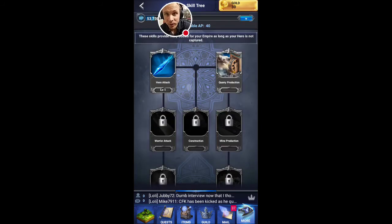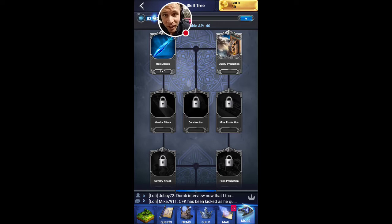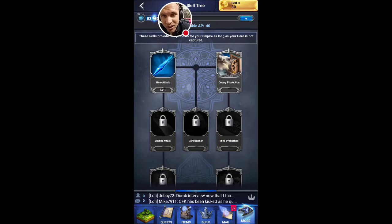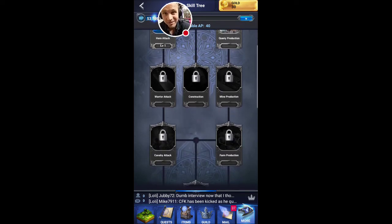I have a ton of skill points saved up, and this is one of the best things about your hero — you can do all kinds of things with these skill points if you use them effectively. I'm aggressive in this game; I'm going to be taking down other players. To do that I need to buff my troops, so I'll be focusing on the left side of this skill tree. I'm not interested in quarry, mine, or farm production.